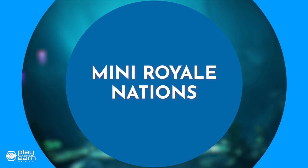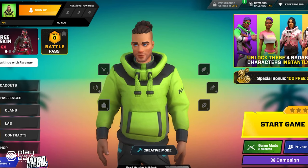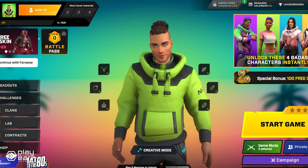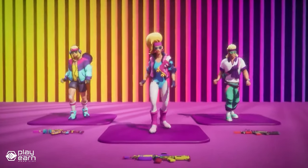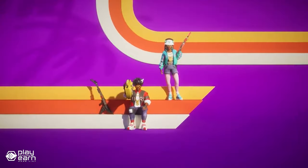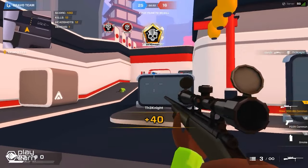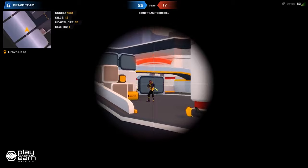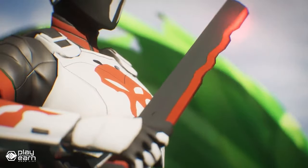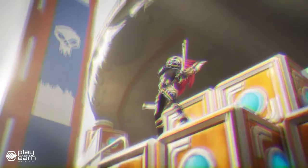The first game on our list is Mini Royale Nations. Mini Royale Nations is a PvP shooter game being built on Solana. It is a free-to-play browser-based FPS and social strategy game where you can join or create a clan and battle for control of different nations with your clanmates and allies. The game lets you play solo or with a group of friends. Players can participate in team deathmatch, capture the flag, and free-for-all game modes, striking a balance between different PvP modes to cater to all types of players.